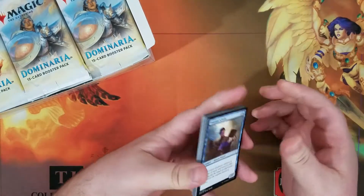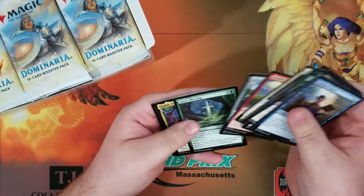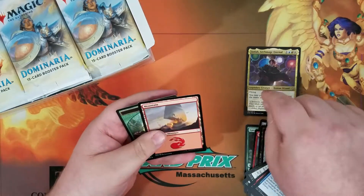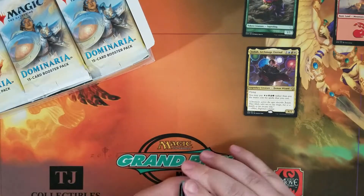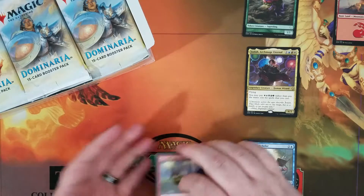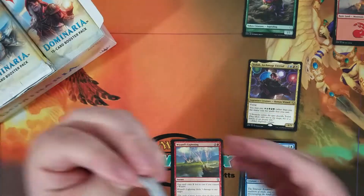Of course we would like Teferi or Karn. We got Jodah, Archmage Eternal. I should separate these a little bit — so Commons, Uncommons, Rares, and then we'll go from there.